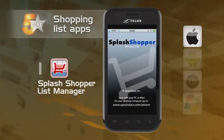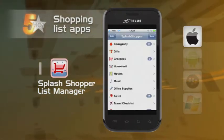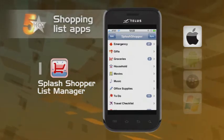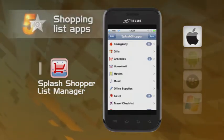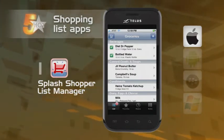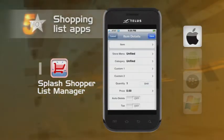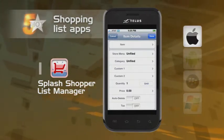Last up, we're taking a look at Splash Shopper List Manager. If you're a king or queen of the list scene, then you might want to consider this app. It comes with some pre-loaded lists like emergency items, travel checklists, wine recommendations, and the list goes on and on. Whether you're shopping or making lists of places to shop, Splash Shopper List Manager should be near the top of your list.